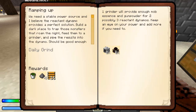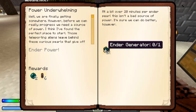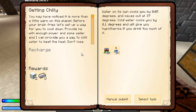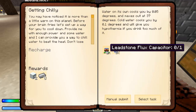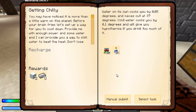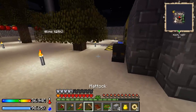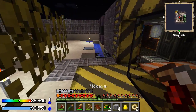Now we can make some dynamos and a grinder. We can make an ender pearl generator. We'll get the glacial precipitator. Oh, this is so nice. We can do a ton of cool stuff now.